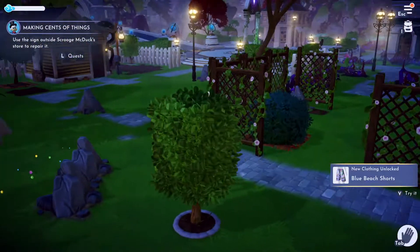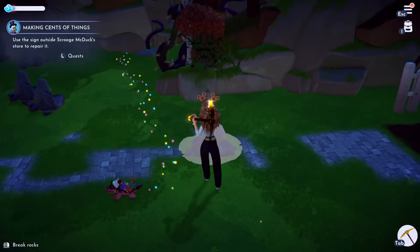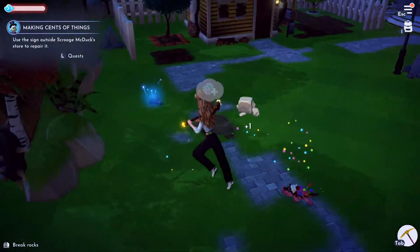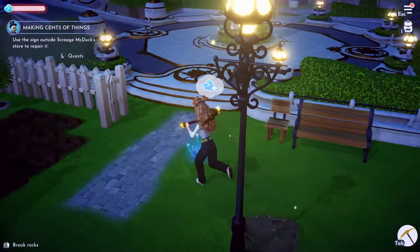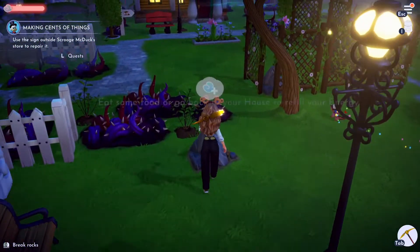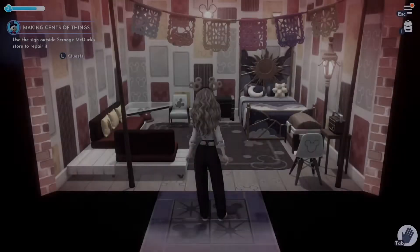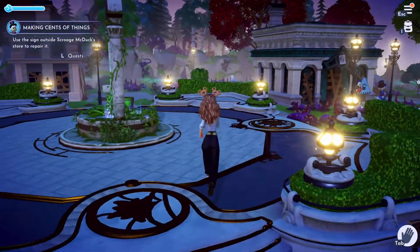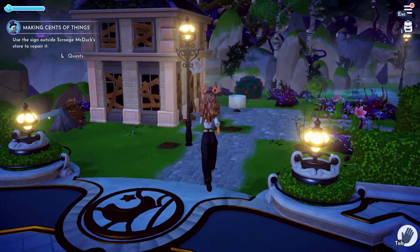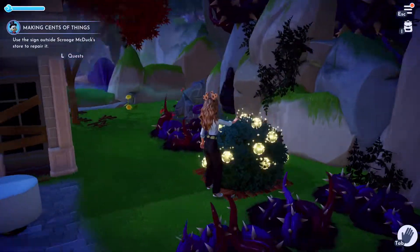Blue beach shorts — okay, girl, give us nothing. Just clearing out this area. I just want to make this into a large garden, honestly. We're dying! Let's go, I want to buy something else. Why is there a lamp out here? Oh — Chef Remy! This is what we need. How do you fix it though? I'm not quite sure what we're supposed to do. Clear out the area maybe?